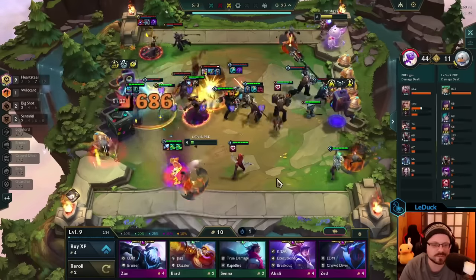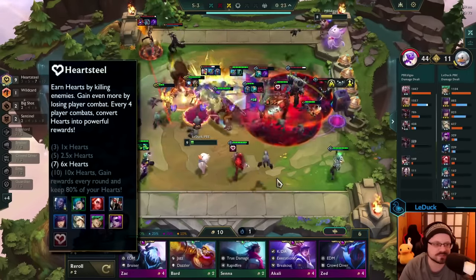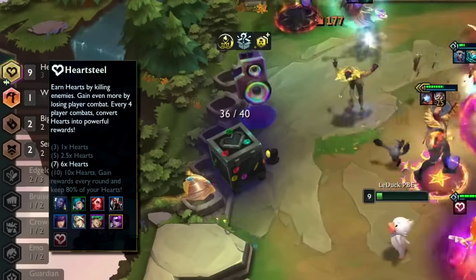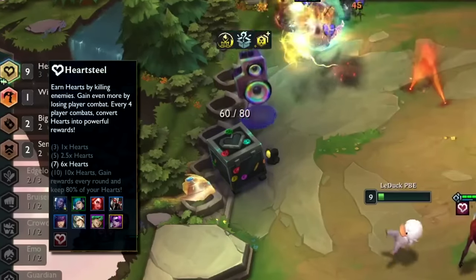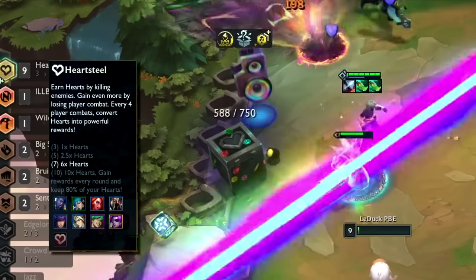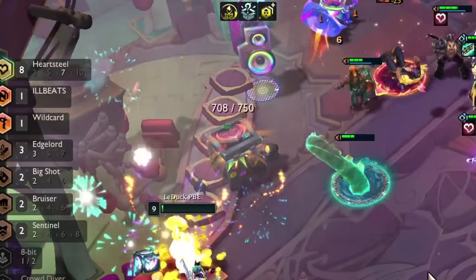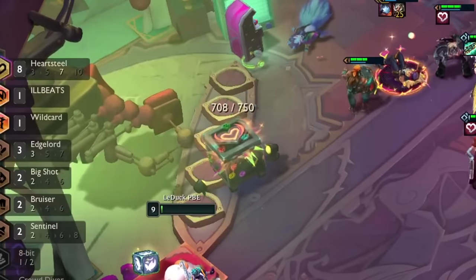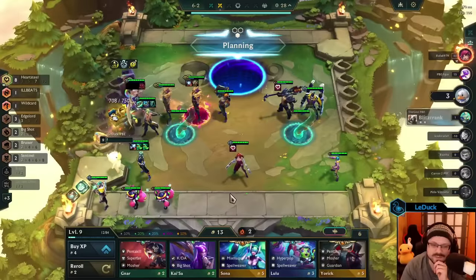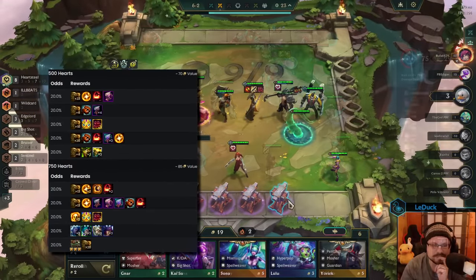To combat this problem, Riot decided to go with a new approach. The hardsteel trade will always cash out after 4 rounds. During these 4 rounds you collect points by either defeating units or losing fights. Your reward will be determined by the amount of points gathered. To get the most out of the trade, you have to reach higher thresholds with 5 or 7 hardsteel, because the amount of points you can receive is multiplied and will therefore generate better loot.